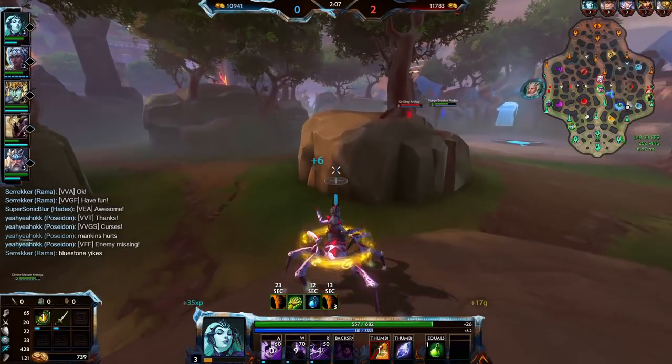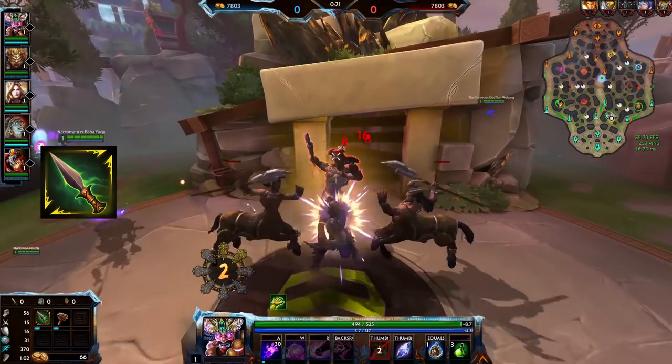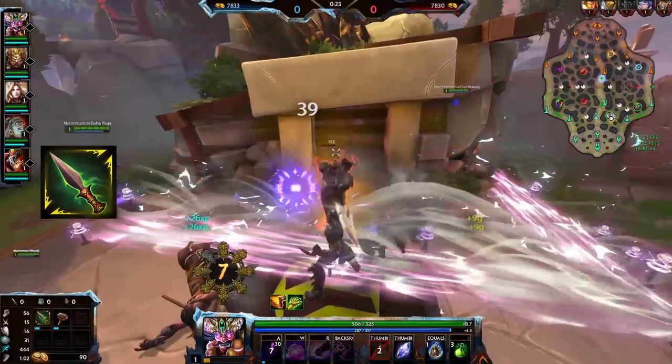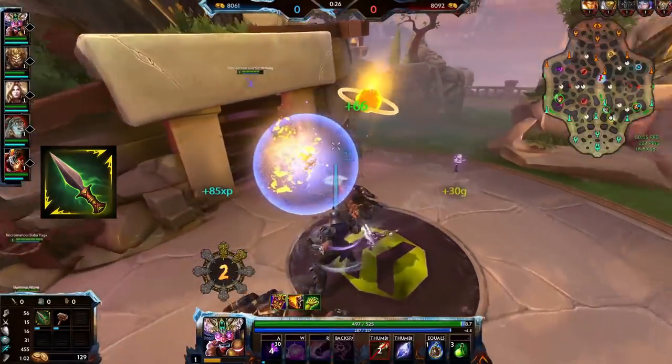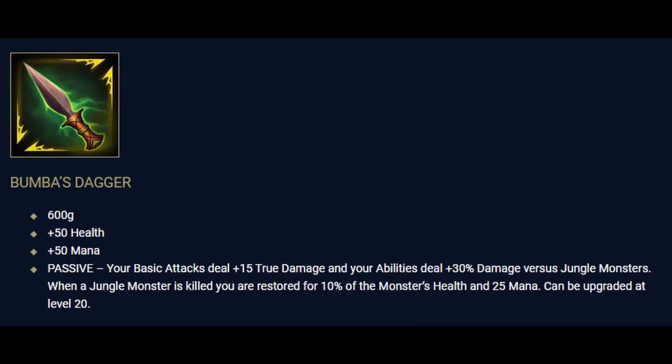Let's begin with the classic, Bamba Stagger. Bamba Stagger is closest to what used to be Bamba's Mask or Assassin's Blessing and generally fulfills a similar role. It comes with a price tag of 600 gold, 50 health and 50 mana, and since the adjustment in the second phase of PTS, it deals 20 true damage with basic attacks and extra 30% ability damage against jungle camps. When killing a jungle minion, it restores 10% of that minion's HP and 25 mana.